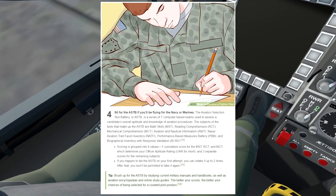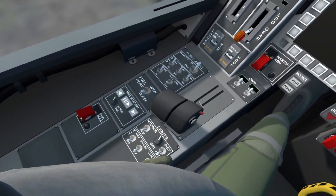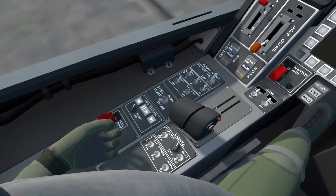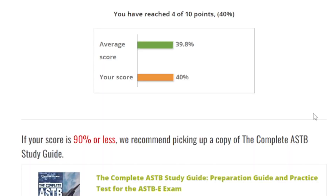Step 7 is to do the ASTB test. I have no idea what this test is for, but they're super easy to find online so I did one. Let's just say that I passed with flying colors. Let's go! We finished above average. I think that's good enough.